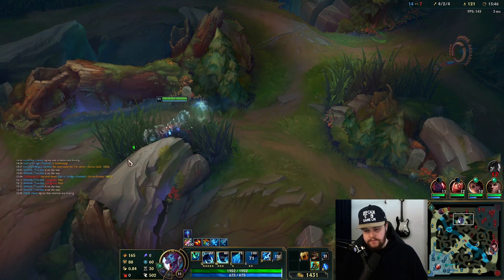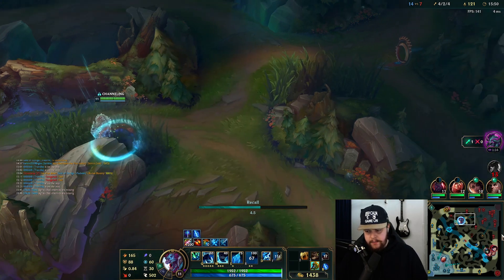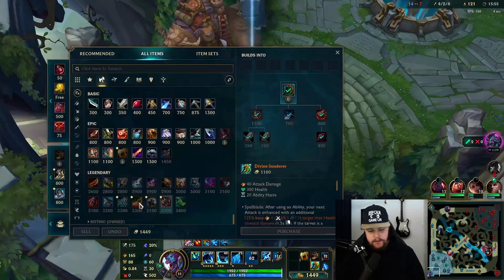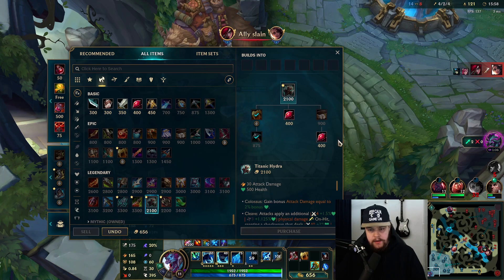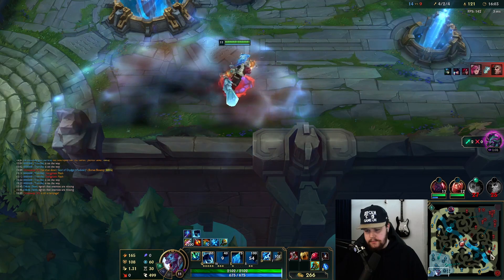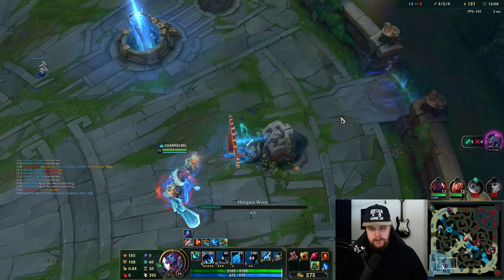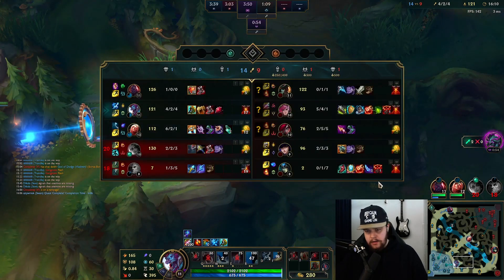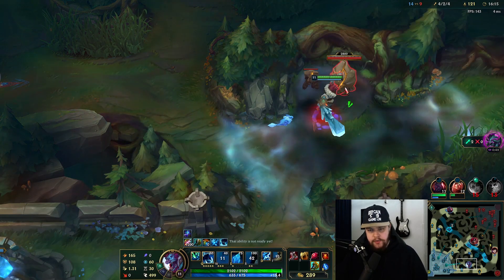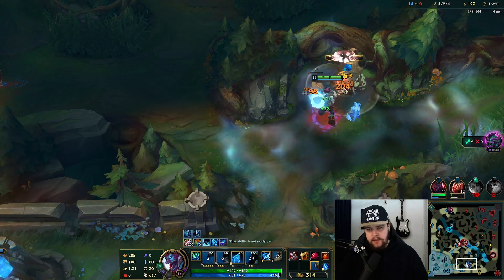Max your W second because it gives a colossal amount of attack speed and move speed increase per level — it's very huge. I'm going to recall and get a nice pair of Steel Caps, then build Titanic next upgrading the Tiamat into that. The enemy Vi is getting a little fed but the good thing is she's building Radiant Virtue — the tanky build — so I can just press ult on her and she's kind of doomed.